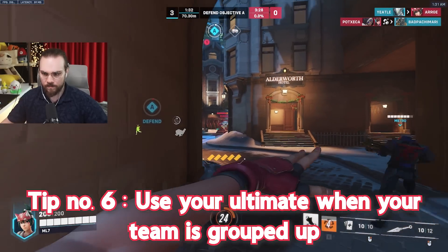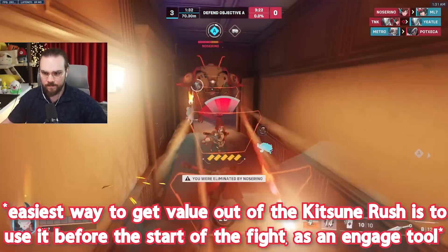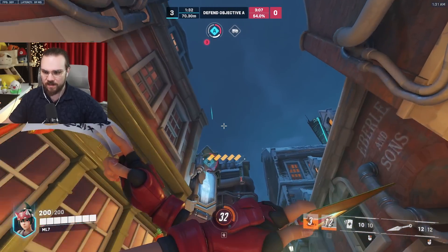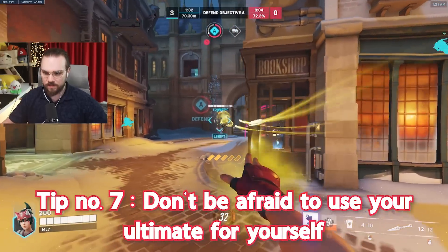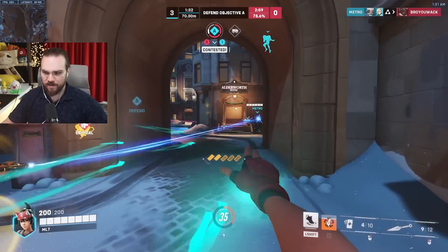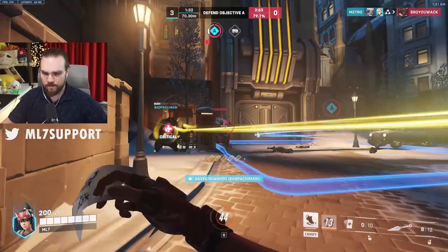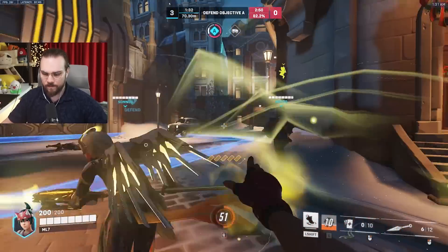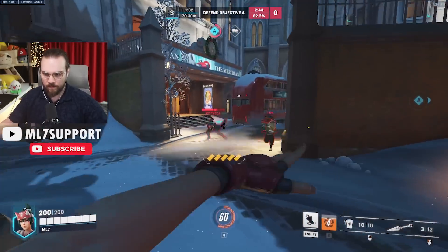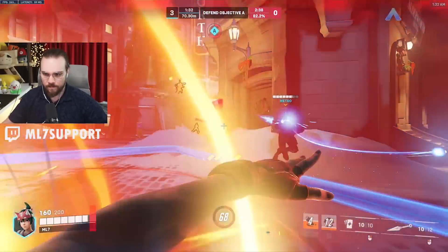Tip number 6: Use your ultimate when your team is grouped up. The easiest way to get value out of your ultimate is to use it before the team fight starts as an engage tool — make sure both teams are 5 vs 5 and your team is grouped up to take advantage of Kitsune Rush. Tip number 7: Do not be afraid to use your ultimate for yourself. If the fights are scrappy, remember that apart from the speed boost, your ultimate also gives you faster reload time, increased fire rate, and cooldown reduction — so you can pump more damage, more heals, and use more abilities. Your healing and damage output are quite high on Kiriko, so you can turn the tides of a fight easily with your ultimate even if you use it only for yourself.